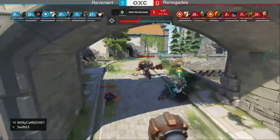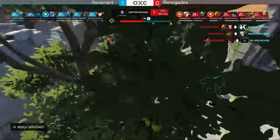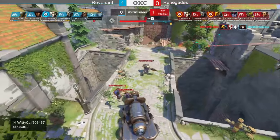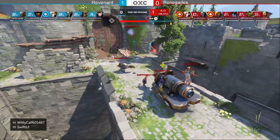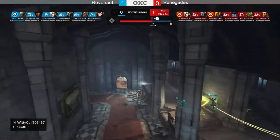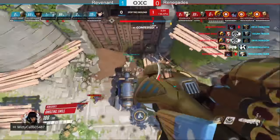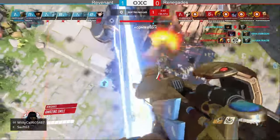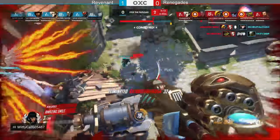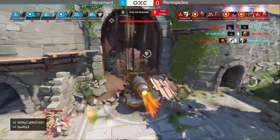Renegade doing a very good job escorting the payload — over halfway to the checkpoint. Revenant is throwing bodies at the payload but it's a disconnected hold. They're going to have to give this point up. Amazing Emil on Pharah is just going absolutely insane. Four picks on the side of Renegade — a completely different team compared to Nepal, very aggressive and coming back with a vengeance.